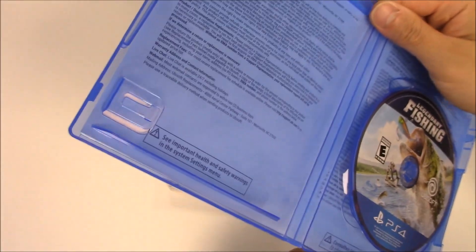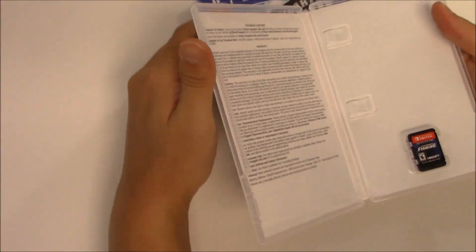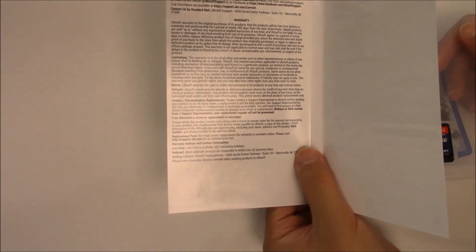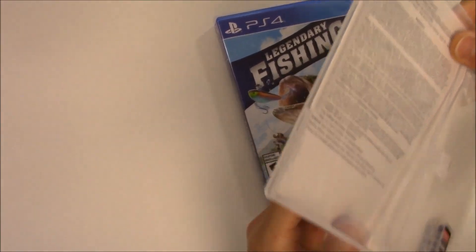Moving on to the Nintendo Switch copy — pop it open, nothing on the top, you got the game cartridge right there, and something behind the front cover art. It's going to be the same thing: technical support and warranty information. Slide it back in, and let's get a quick zoom in of the game cartridge.